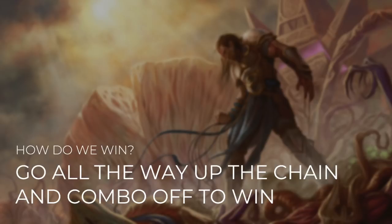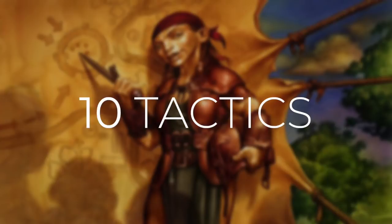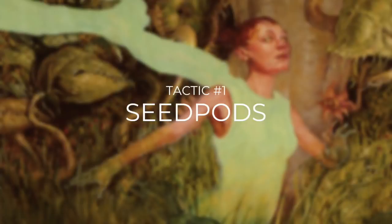So what's our strategy for the deck? We want to get at least one creature and our commander into play. In order to start our combo, we need at least one creature to sacrifice with her ability. We need to make sure that we can get her out, protect her, and then sacrifice that first creature to get things started. We need to go all the way up the chain and then combo off to win — going from a 3 converted mana cost creature to a 4 to a 5, etc. This will lead us to a combo that can win us the game on the spot. As with all Commander's Quarters decks, I'm going to break this deck down into 10 different tactics. So let's go on to tactic number 1: Seed Pods.